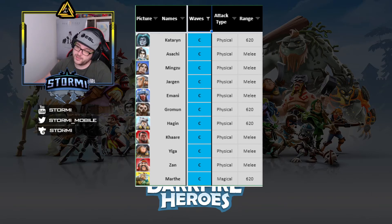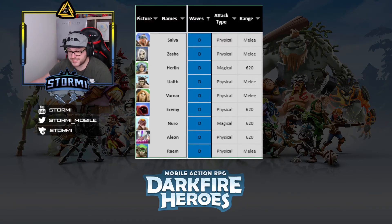Moving to C rating — getting worse now. Catherine has a lifesteal ability when she uses her heal power, but again we need damage here. Other C-rated heroes include Asashi, Mingsu, Jordan, Imani, Chromon, Hegan, Kare, Yulga, Sen, and Mate. Sadly, Mate is still not a good healer here — hopefully she'll get a slight buff in the future.